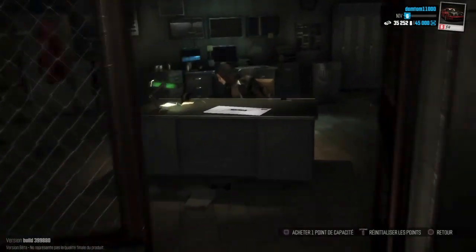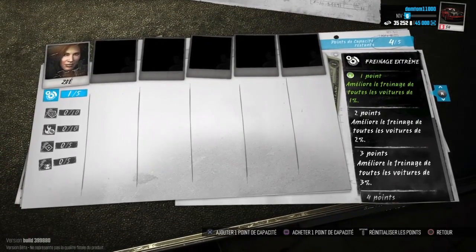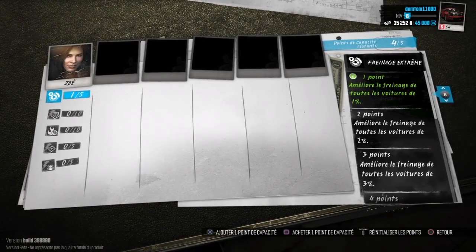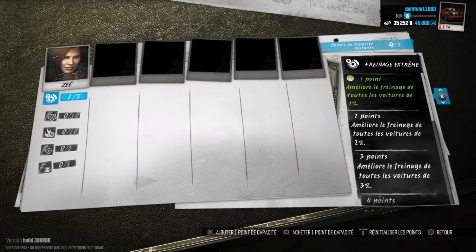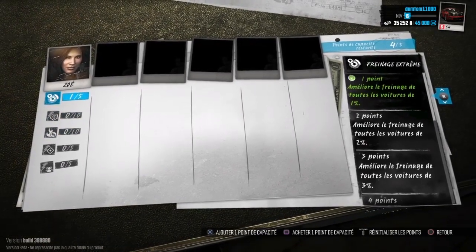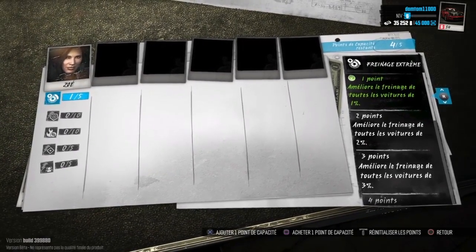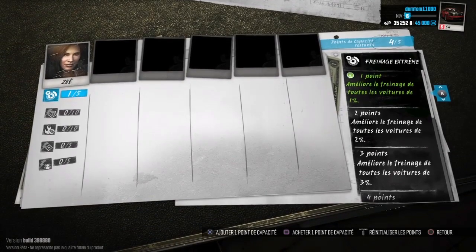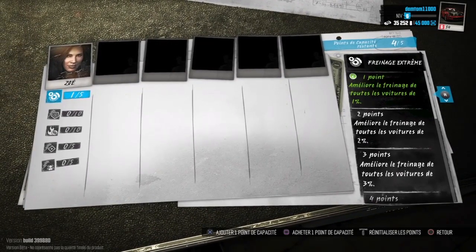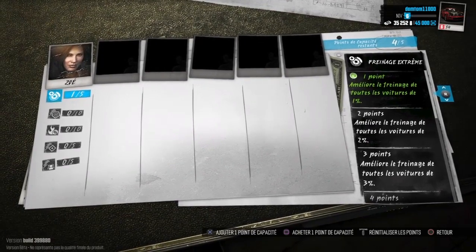Les capacités, on va aller les voir tout de suite. Ça c'est ma copine qui m'a fait sortir de prison, Zoé. Quand on gagne des points de capacité, on peut les dépenser sur cette feuille ici. Par exemple, on a freinage extrême. On peut monter le freinage extrême de 5 points. 1 point améliore le freinage de toutes les voitures de 1%, 2 points de 2%, 3 points de 3% et ainsi de suite.